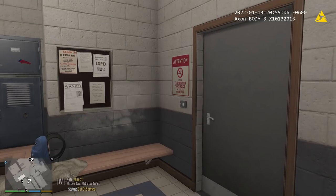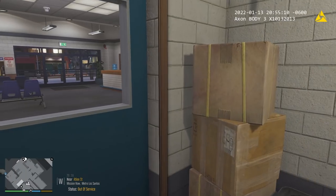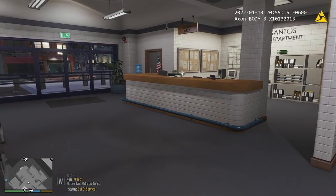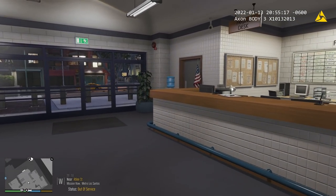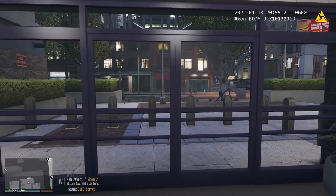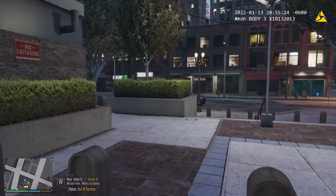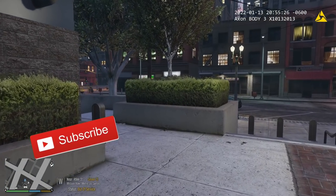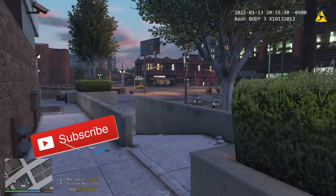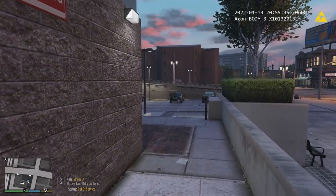Anyway, we're going to go ahead and get started. We do have a partner waiting out here for us, so we're going to make our way out of the locker room. We're currently out of service at the moment. We do have a new car pack installed as well. If you guys like this style of action — first person patrols — make sure you do like, comment, and subscribe down below. I hope you guys enjoy this.